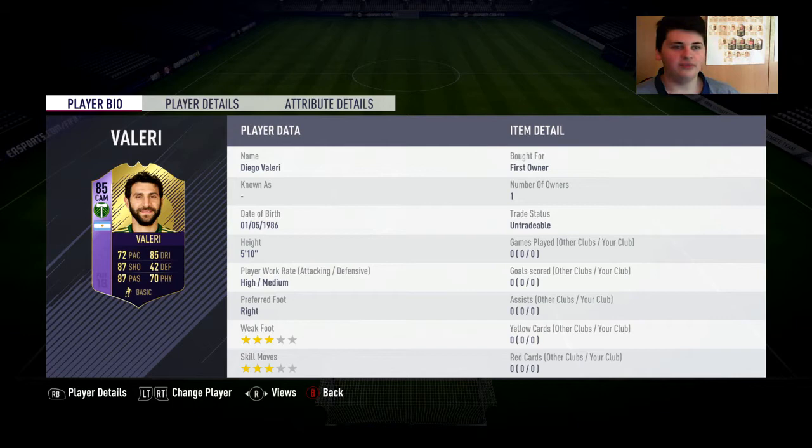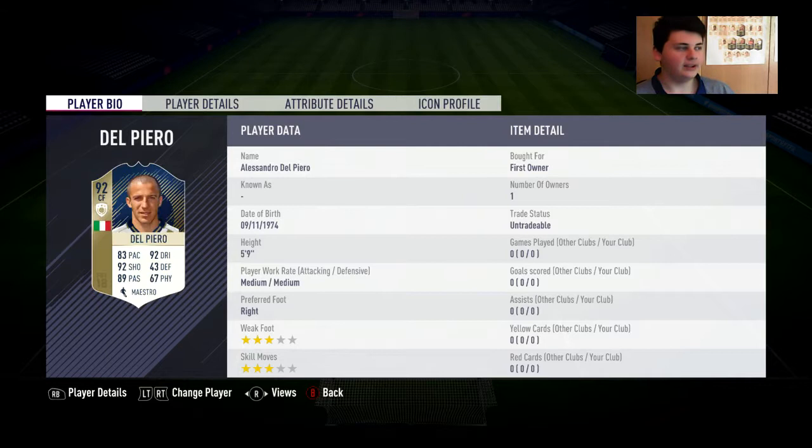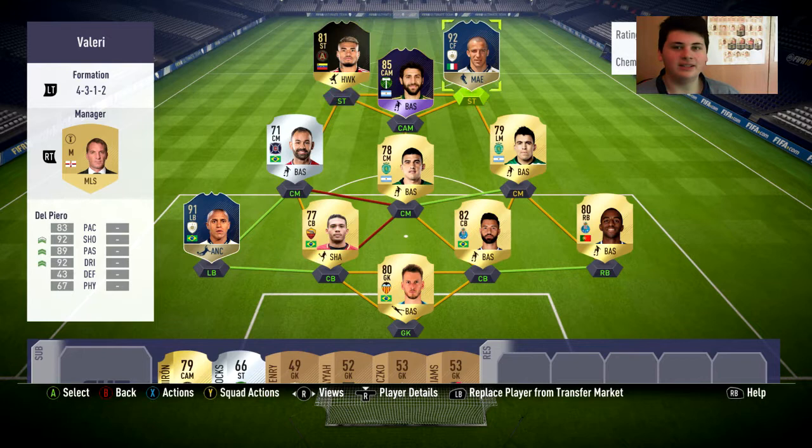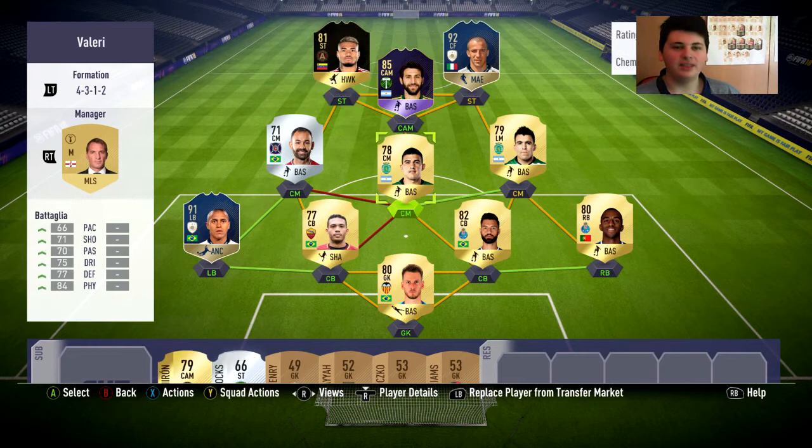Juninho looks like a decent all-rounded silver card. In CAM we obviously have Diego Valeri — I just want to look at those 94 long shots again, I'm so excited to use this card. At right striker we have Alessandro Del Piero, and in that left striker we have Joseph Martinez. This should be a fun attack. It's just a bit of a fun team really.